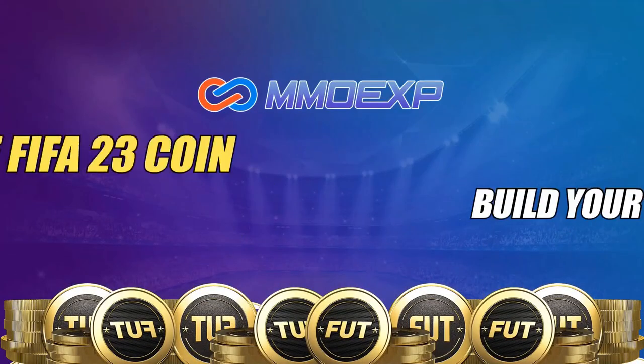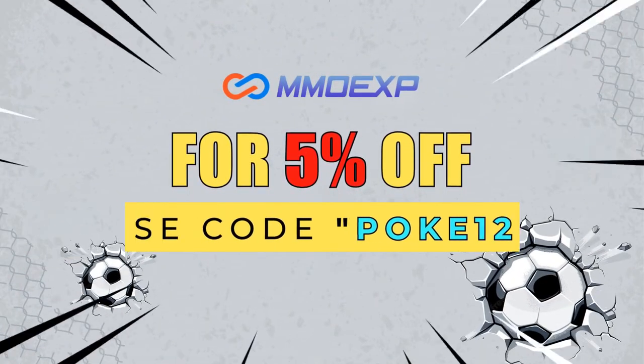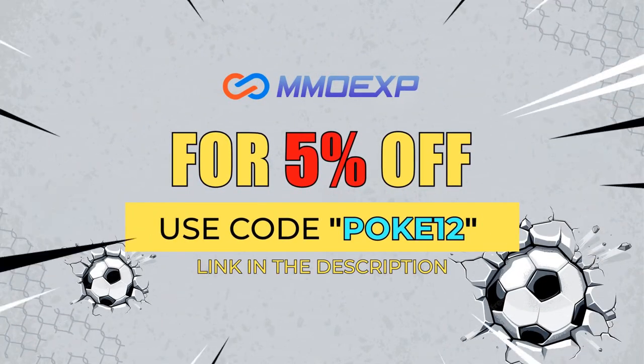If you guys want cheap and reliable, fast Ultimate Team Coins, then make sure you guys check out MMO XP. Their link will be in the description. Make sure you guys use code POKIE12 for 5% off.